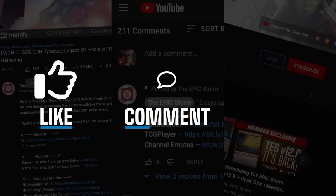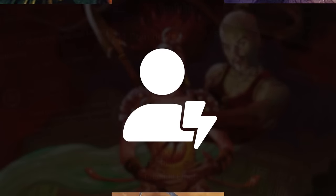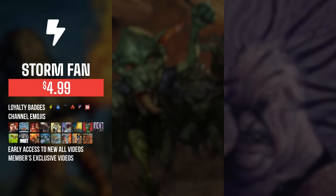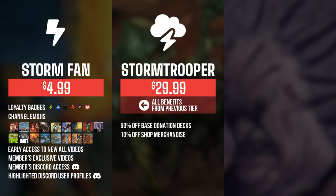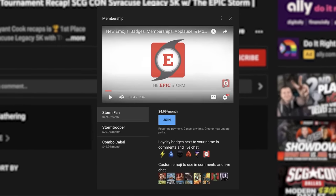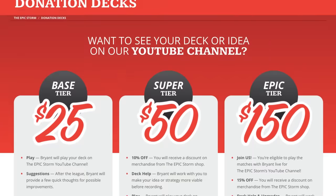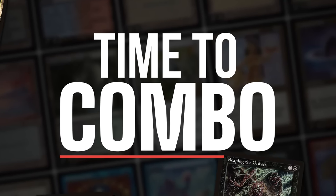If you enjoyed this video, make sure to leave a like, comment, and subscribe. You can also show your support by becoming a member of this channel. You get sweet perks such as badges, emotes, early access to videos, exclusive members-only content, and access to our members' Discord section. As you increase the tiers, there are other rewards such as shop discounts, sideboard guides, and even free donation decks. Click the Join button below to find out more. We also have other ways to support us at theepicstorm.com. Let's play some Magic.